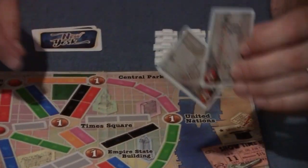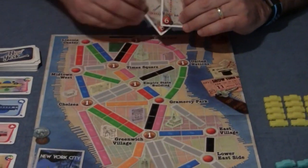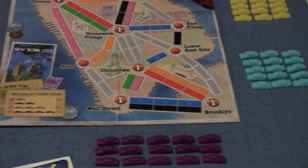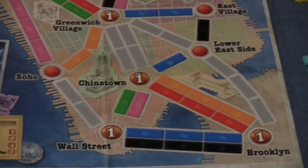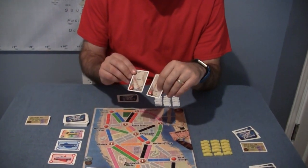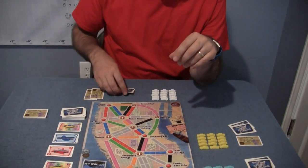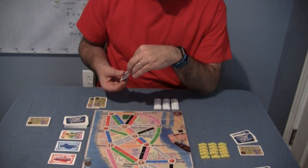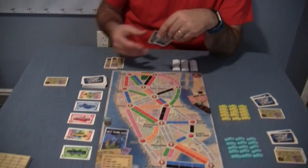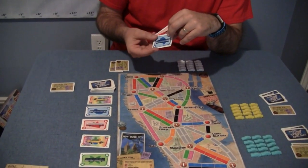For example, this one says connect from Times Square down to Soho, going any route you can — and Chelsea down to Brooklyn. At the start of the game, everybody is given two destination tickets and has to keep at least one. Since these are in the same general direction, I'm going to keep both. You're also given two transportation cards, which are how you claim different segments.